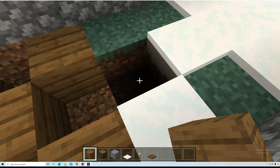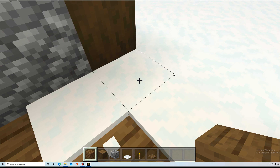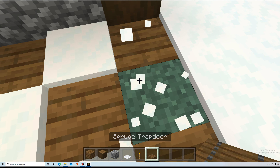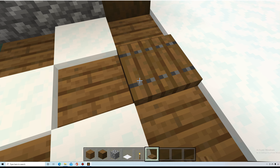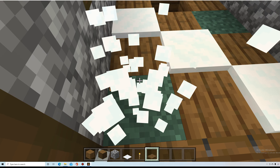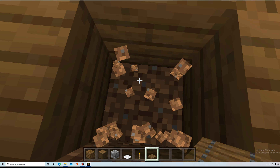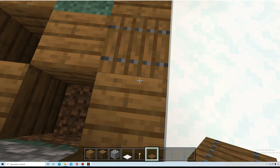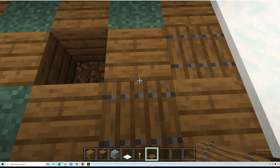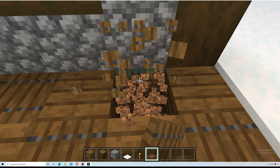You have to make sure you stand right here. This is kind of a harder placement, but you have to jump — just like that. Make sure they all stay the same way.